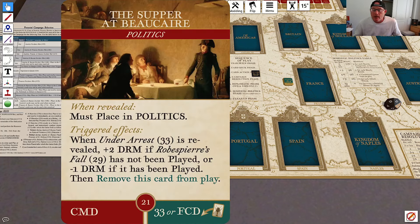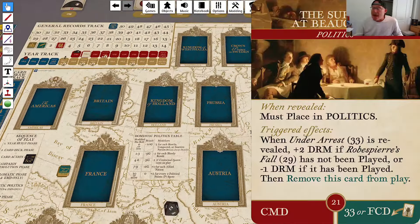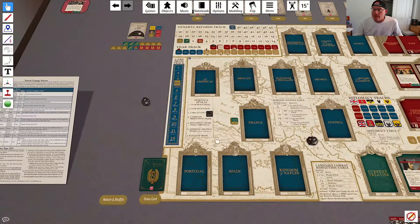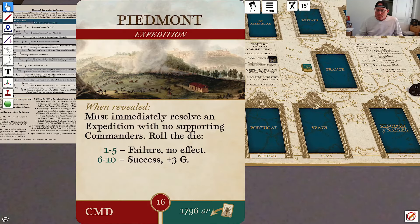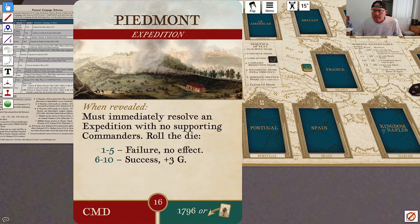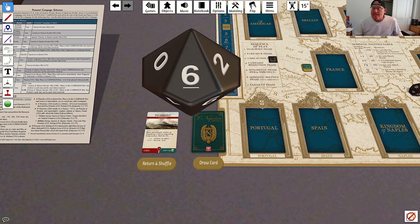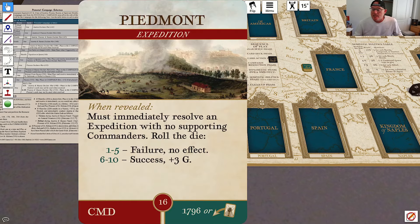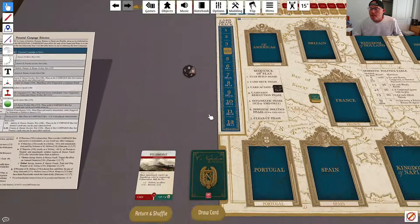Next we get the Supper at Bocaire — must place in politics. This has a triggered effect: when Under Arrest is revealed, plus 2 DRM if Robespierre's Fall has not been played, or minus 1 if it has been played. Unfortunately it has been played, but for now all I do is place it in politics and advance the card draw marker. We draw an expedition. If you recall, expeditions you just resolve immediately — this one is resolve an expedition with no supporting commanders. I roll the die, got a six, so on a six I am successful in this Piedmont expedition and I get three glory. We're starting to build a little base of glory.